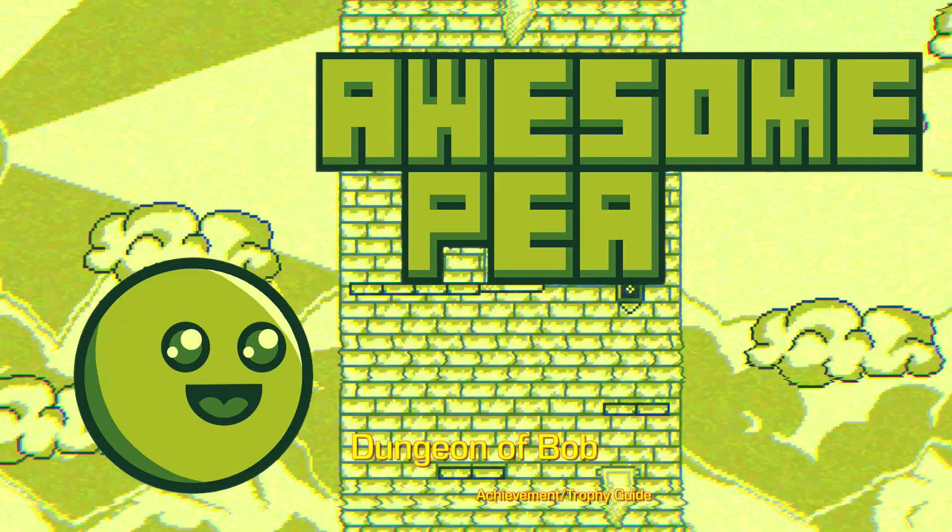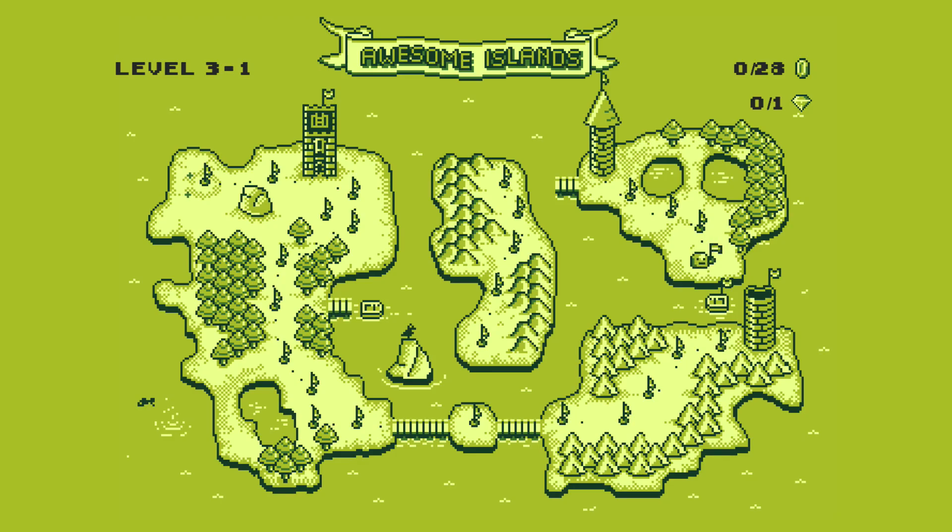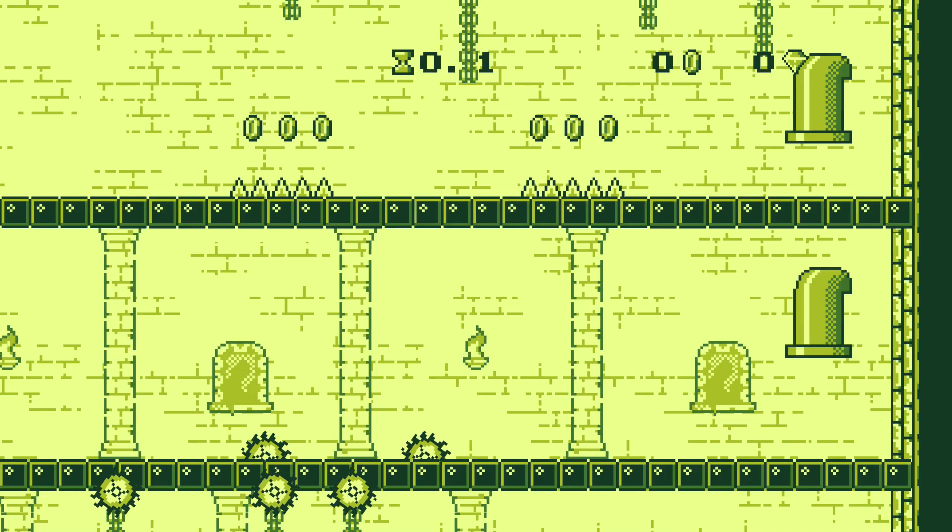Hey everybody, Sean here from thegimiac.com. Here we are today back in Awesome P doing the Dungeon of Bob Achievement. This is going to cover the collectibles on level 20, or level 3-1.